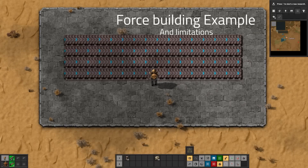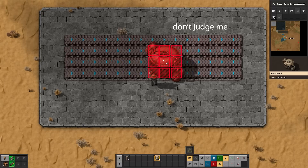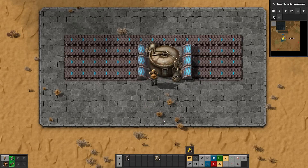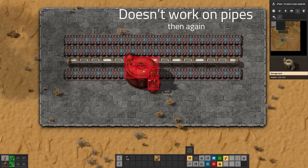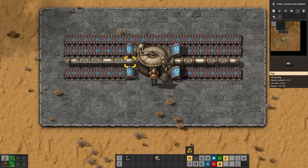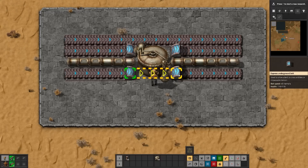As a good example, say I've got a bunch of belt and I want to put a storage tank in the middle of it. If I hold shift it doesn't work, but if I hold control and shift, it works and it runs undergrounds around it. If I try this with pipe though, it'll put it there but it won't actually connect the pipes with undergrounds. So it's not perfect, but it does do a good job with belts at least.